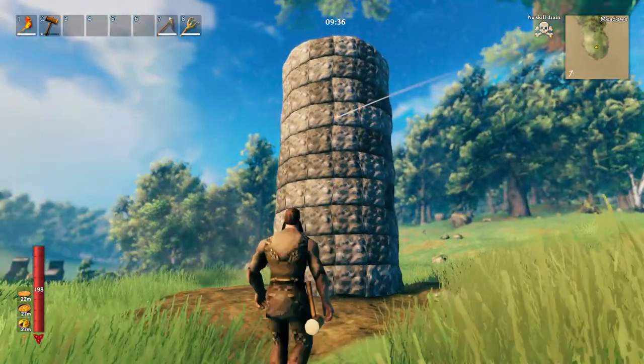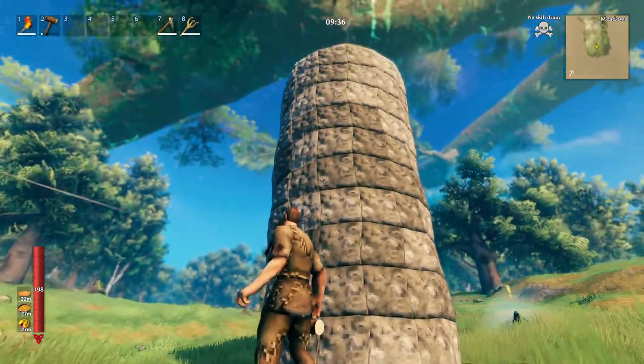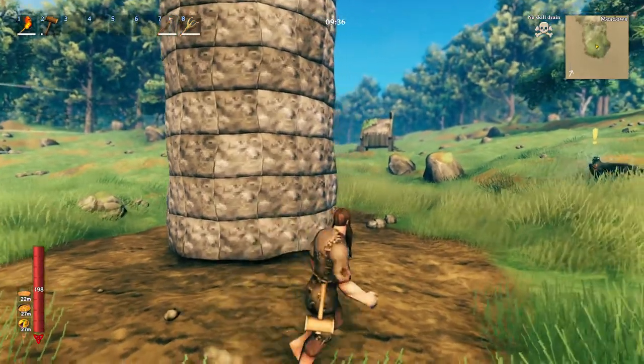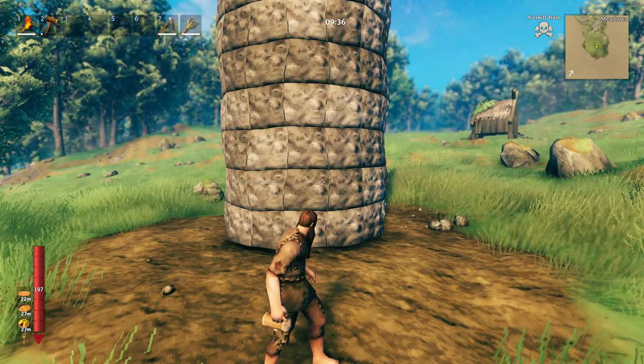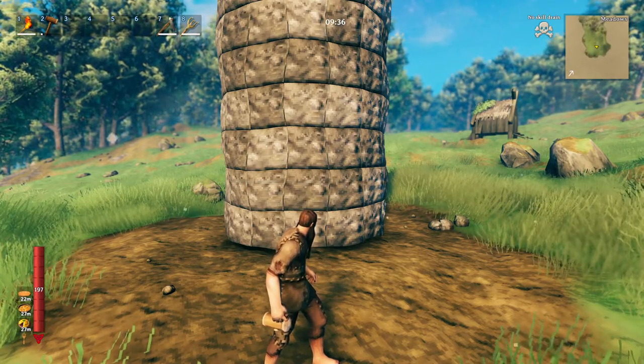This is approximately five blocks wide, and that means that we want to go about 10 blocks tall, just to give it proportion of height to its width. As you can see the tower looks rather ordinary, similar to a silo. There's no doors or windows, so here are some features that we can add to give this some flavor.